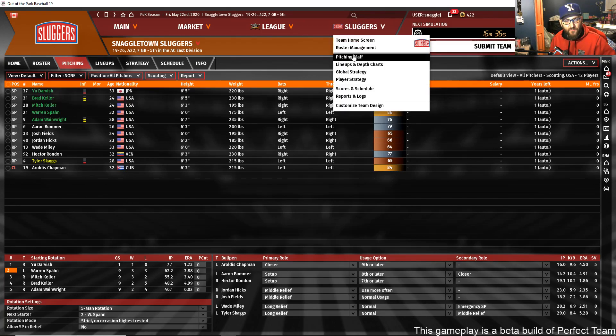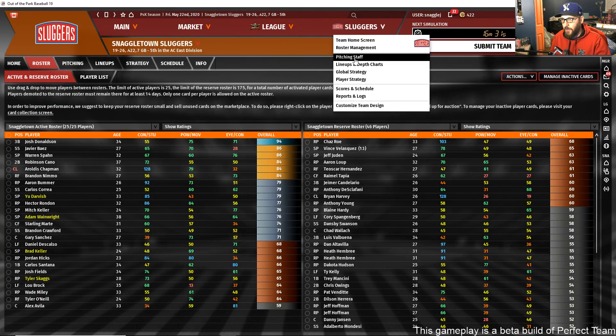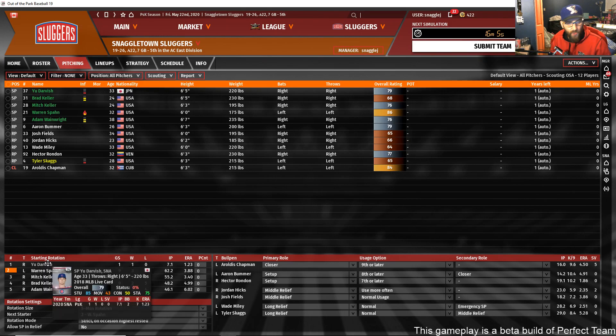These screens will be very familiar if you play the main game. Here's your roster management and your pitching staff — you've got starters and relievers, you can set pitch count limits and specify reliever roles. This screen functions exactly the same as in the main Out of the Park franchise.